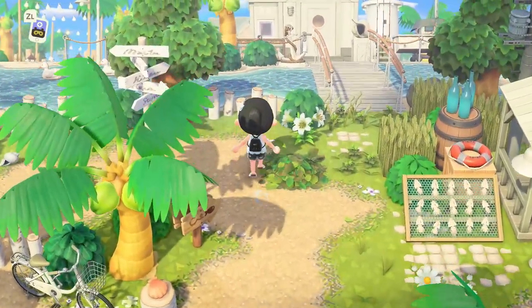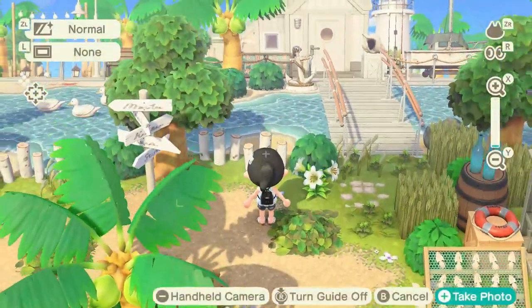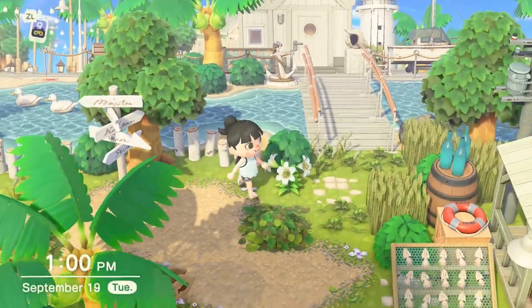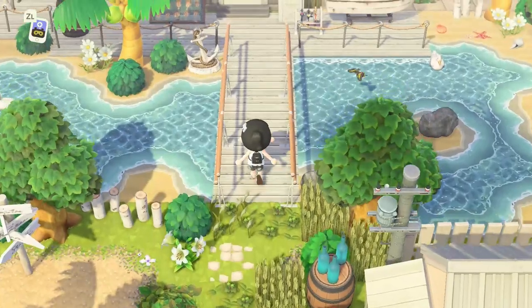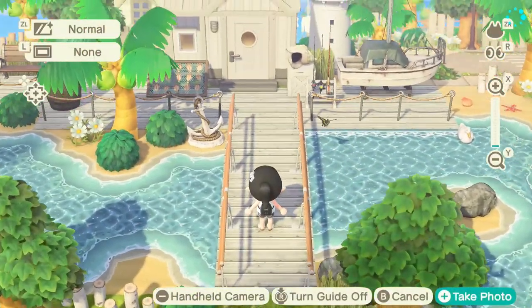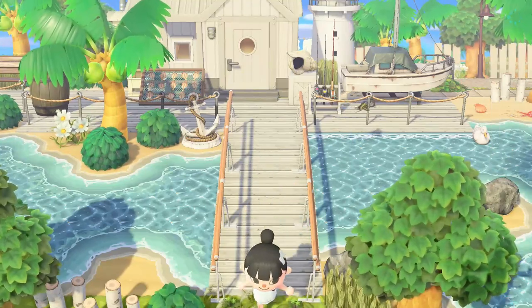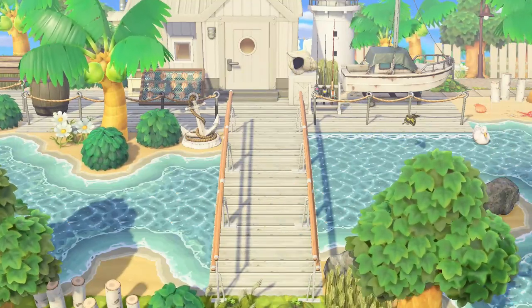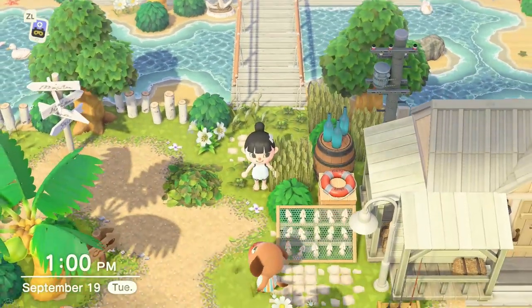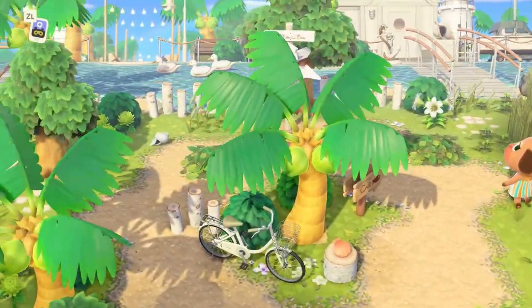Now I know I said this about my last island, but this island totally takes the cake. I really enjoyed mixing together both city core elements and natural elements on this island. If you're not a city core kind of person, maybe this island will give you some more natural inspiration if you're wanting to do a tropical inspired island. Regardless, I hope today's island brings you a ton of Animal Crossing inspo.